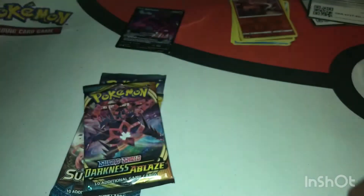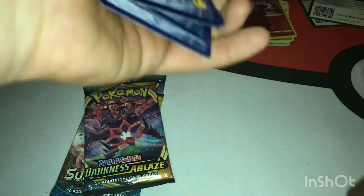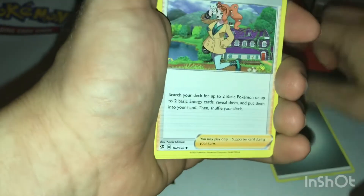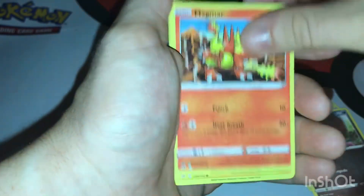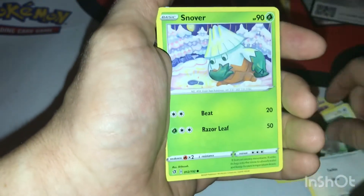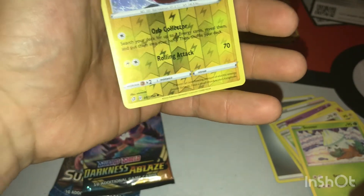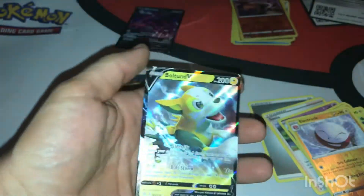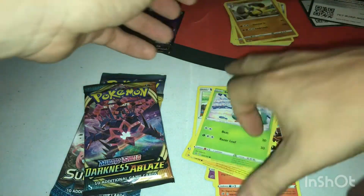Rebel Clash is up next. I'm aware of what happened with my Pikachu 10 video where I went to put in the picture and it zoomed in on the Pikachu. We got: Energy, Sonya, Masquerain, Hatterene, Magmortar, Electabuzz, Swoopert. We have a diamond — that's an uncommon. Electrode. And a Boltund V! Was not expecting that — very nice!